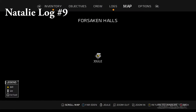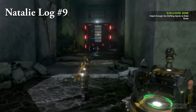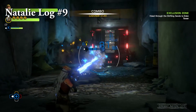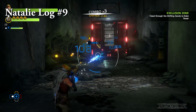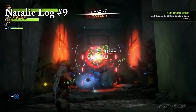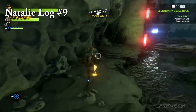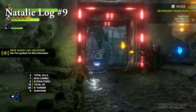Number nine. We are in the Forsaken Halls in the Shifting Sands. This one you really have no excuse not to have. I mean, look, it's right in your face already — you see it, right? I'm trying to kill this guy because I have to. And there it is — look at that, log number nine. Ta-da. How easy was that? Really easy. Too easy.